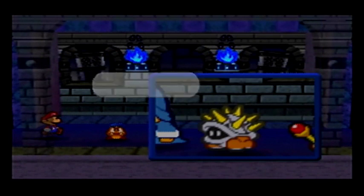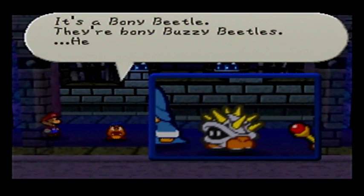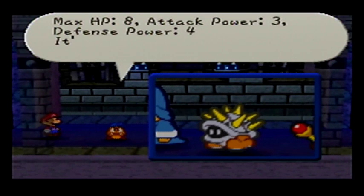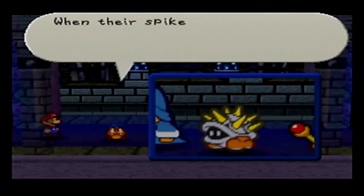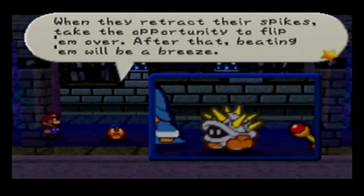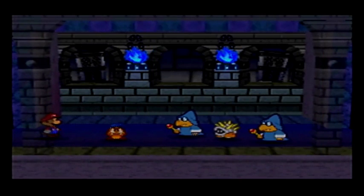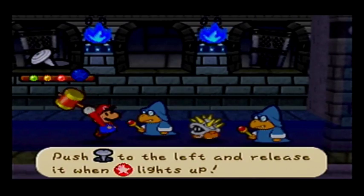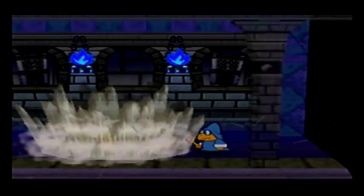Told you these guys would show up again. This is a Bony Beetle — they're Bony Buzzy Beetles, hence the name. Max HP 8, Attack Power 3, Defense Power 4. It's tough to damage them. When their spikes are out, their attack power is 5. When they retract their spikes, take the opportunity to flip them over. After that, beating them will be a breeze. Or, you know, Mega Quake — but they've got 8 HP, so that won't quite kill them.